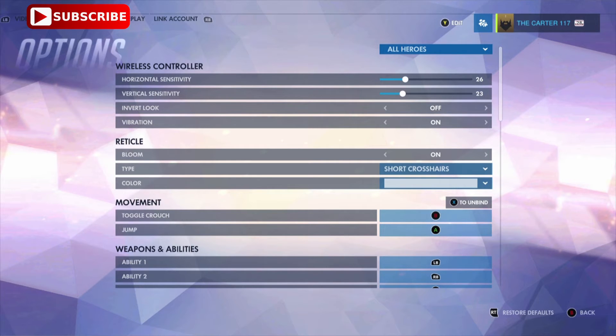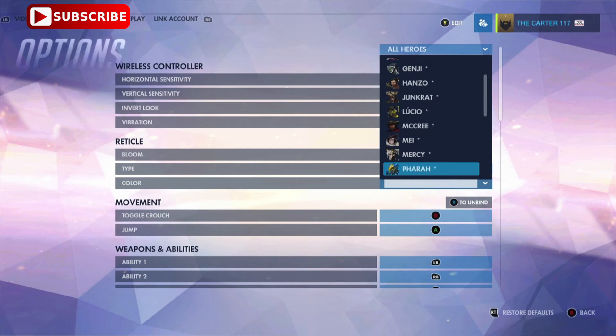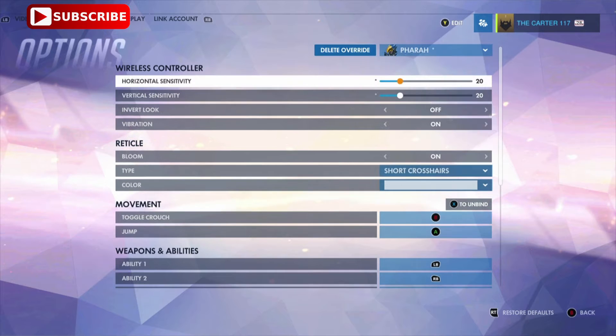Go to Options and hit RB twice. Once you're on the Controls page, hit A. This will drop down a menu displaying a control profile for each character. Go down to Pharah and select it. We do this to only change Pharah's sensitivities. These settings are very subjective, so mess with them to find out what's comfortable for you — but here is a great place to start. I have both the Horizontal and Vertical sensitivities set to 20, and sometimes I will drop them down to 18.